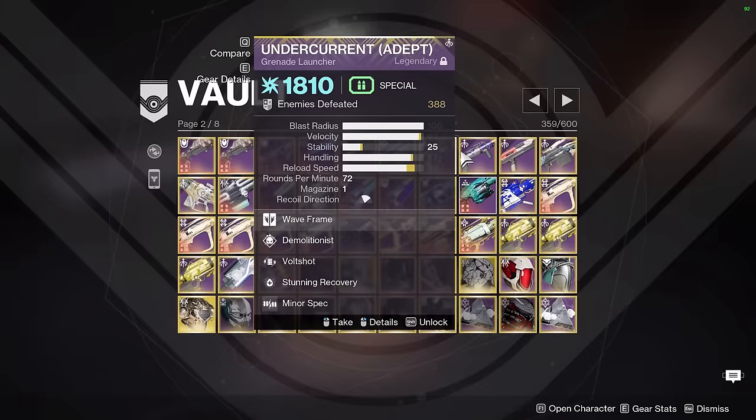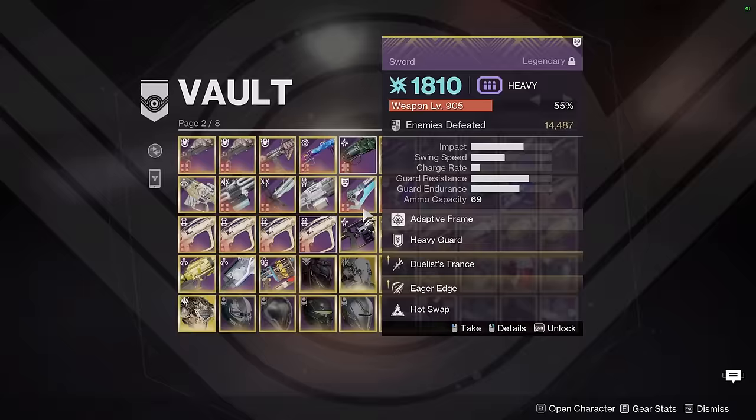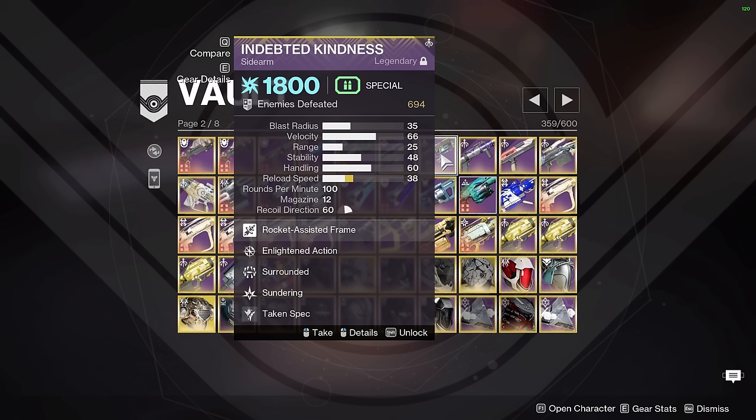Next up we have Indebted Kindness, the game's first rocket sidearm. This roll is not particularly good — I'm looking for Enlightened Voltshot or Lead from Gold Voltshot when I have the time. I haven't really farmed this thing yet, so when I do I'll probably replace it. But it's pretty useful in speedrunning — just a very high quality of life weapon. It's basically an energy slot Forerunner, very ammo efficient, and very good at killing individual enemies at almost no cost.